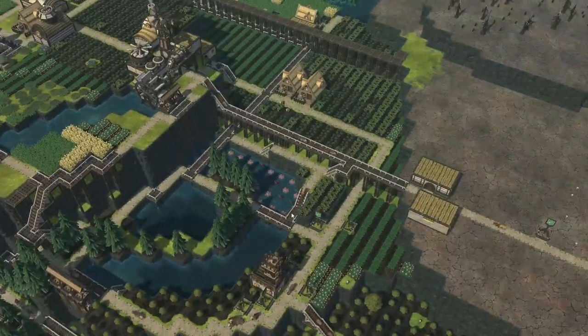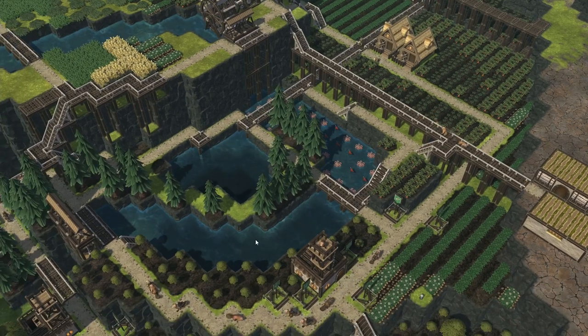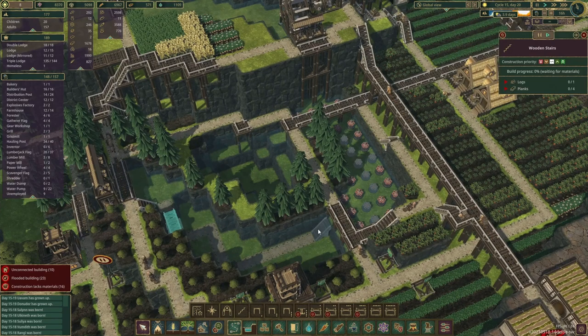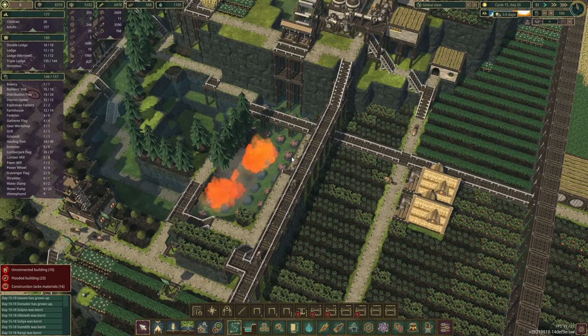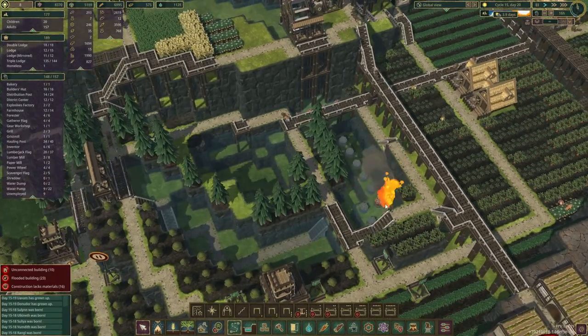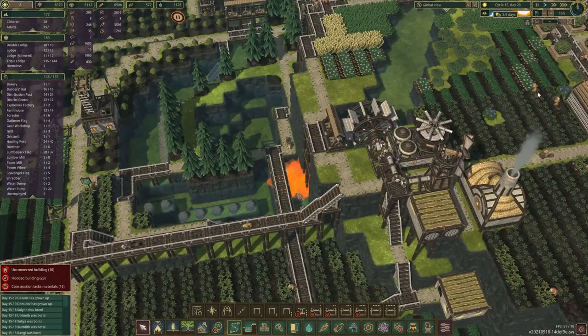One thing we can do however - we had those little dynamites over here. I wonder if they still haven't built the stairs. Well, that's okay, we can explode them anyway. And here we go. Guess they weren't connected then. Let's do a couple more here as well.